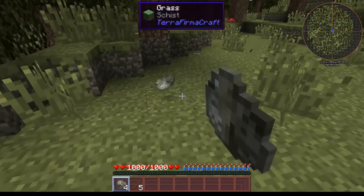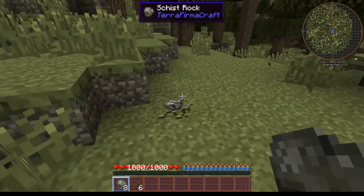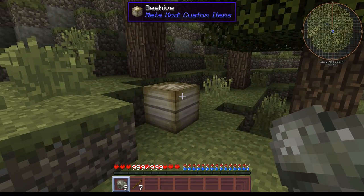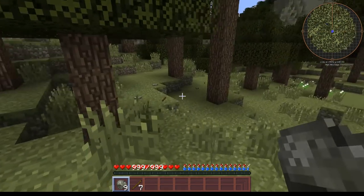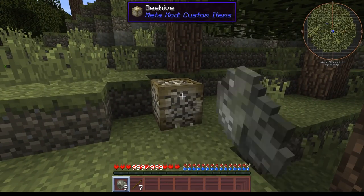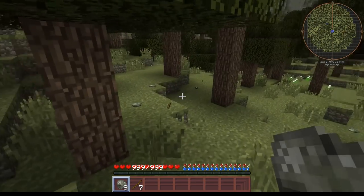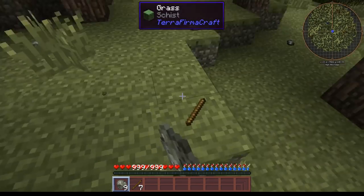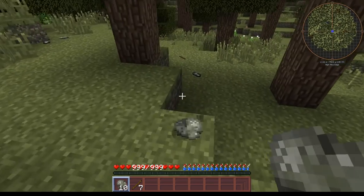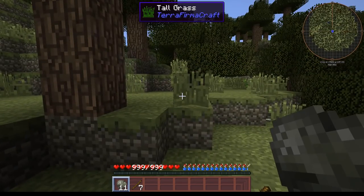Early doors we're going to have all the achievements as a pain in the backside. Now I would imagine, very much like the previous - oh, a beehive! Do I try and grab it? Suppose we should. What do we get - honeycomb. Don't know what we do with it, we'll figure it out. We're getting a bit of lag already - this is TerraFirmaCraft all over though, isn't it. Some small tetrahedrite - we will start collecting that.